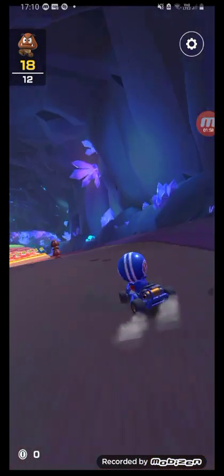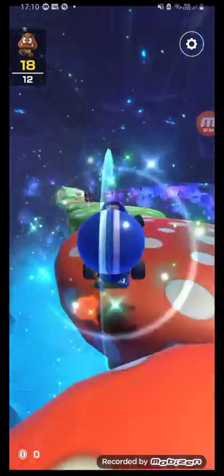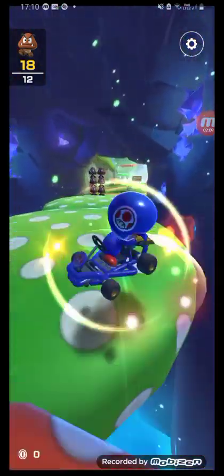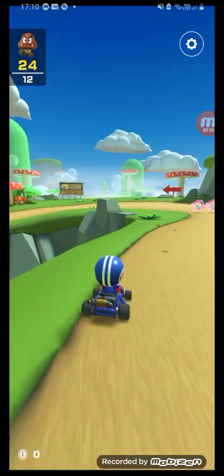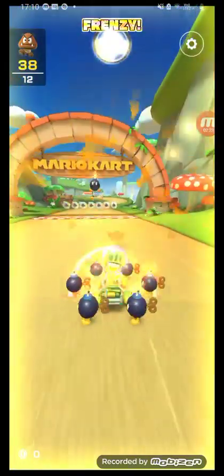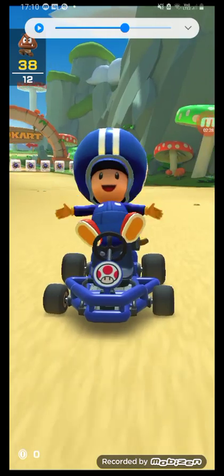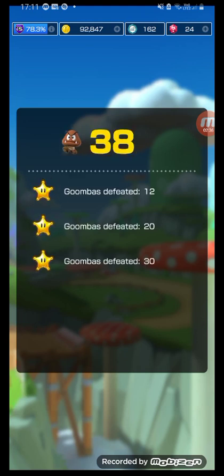I was gonna show you an example of what happens if you drive into the goombas when you're regular size. See, you see what happened there? Oh, frenzy mode - sweet! Take that! Give me my three-star rank right now. No wonder why those blocks look a different color - you're bound to get frenzy mode with that color. Okay, my peeps - three stars!